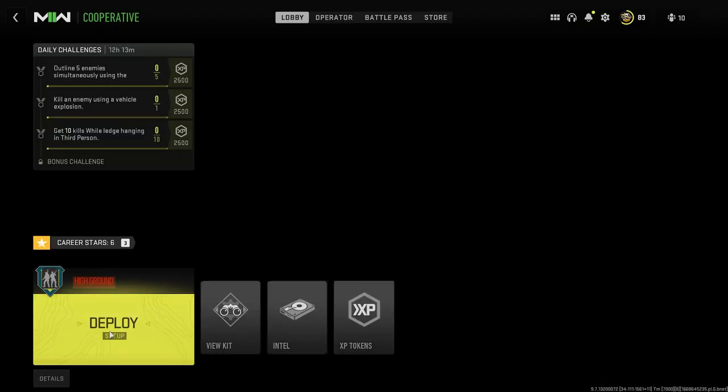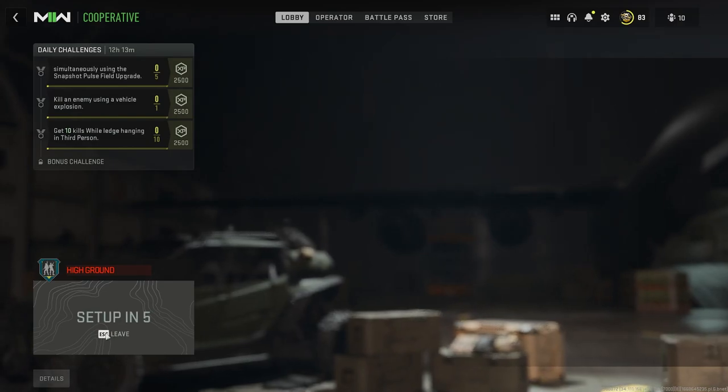This glitch involves the new co-op mission called High Ground. You can pick any class, start that game up, and load into the map.